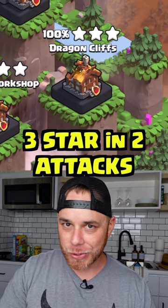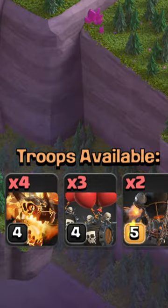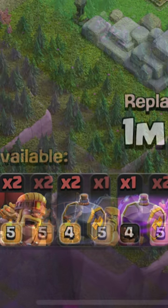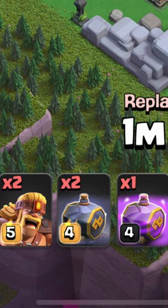How to three-star Dragon Cliffs in only two attacks. Here's the army: four super dragons, three skeleton barrels, two rocket balloons, one battle ram, two super barbarians, two graveyard spells, and one rage.